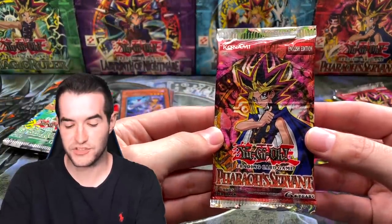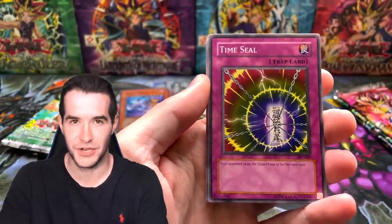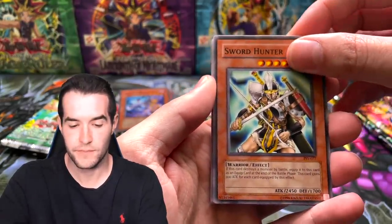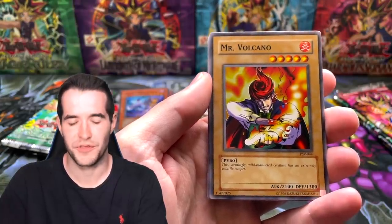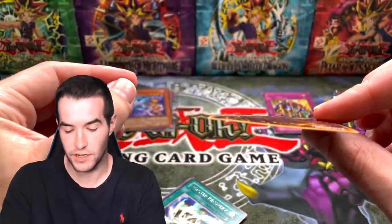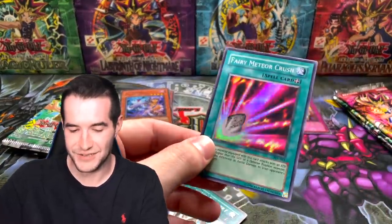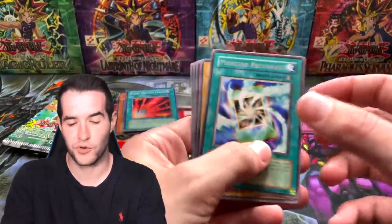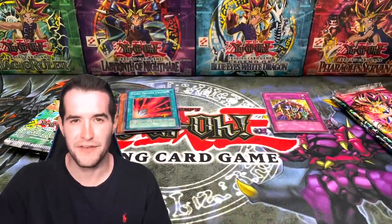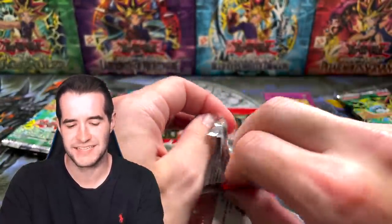Pharaoh's Servant for the original Legendary Collection — 11 years old, which is insane. Can we get a Genjin? We got Time Seal, Sword Hannah, Mr. Volcano — still no idea where the foil will be. And it's the fourth card: a Super Rare — Fairy Meteor Crush. It's very warped, literally bent. That's crazy. It's probably not worth a ton but it is a Super Rare, so it helps tie things up.